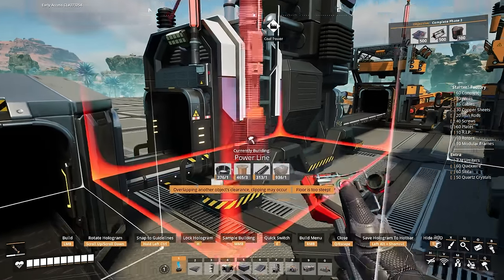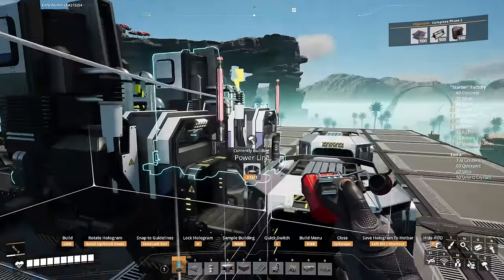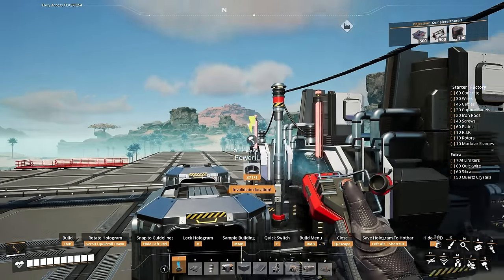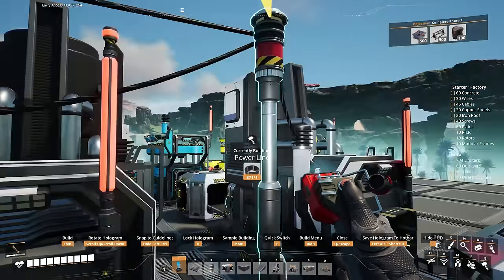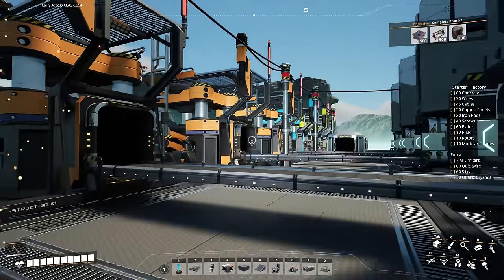Now we'll just give ourselves some power lines. I like to add two machines per power line and power pole, then bring the other power poles down to feed two more machines. Each pole will only do two, and the other two slots will be to daisy chain the poles. If you don't want to use poles, you can use our wall outlets.